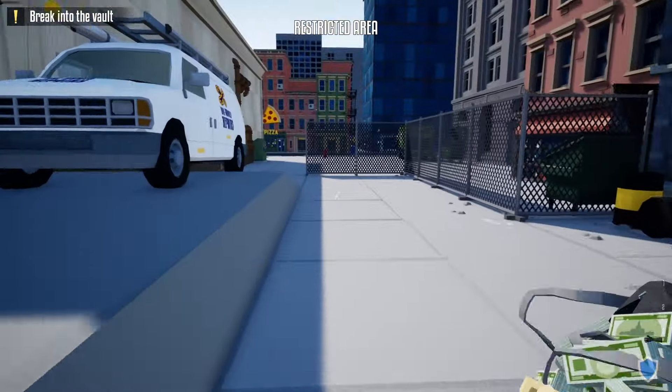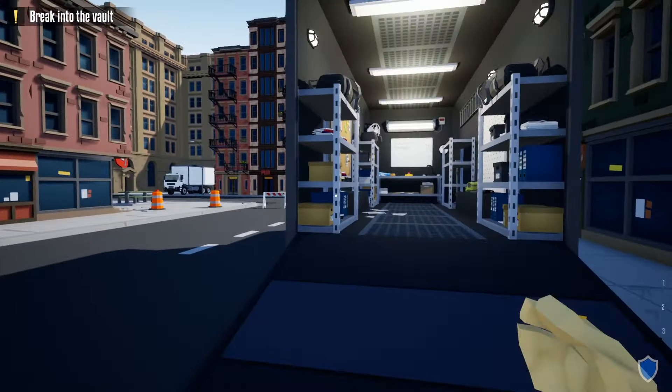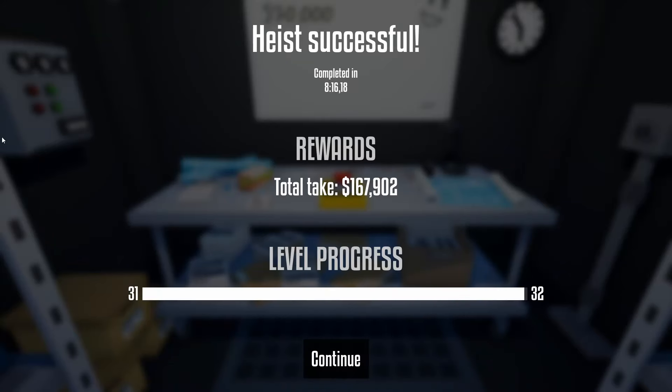We're taking the same path as before, not getting caught by any guards or civilians inside the bank. As we make it back to the van, we're walking away with $167,000. We end the heist just like that. This is an updated version of how to do the Orbital Bank Heist in One Armed Robber stealthily. I hope you enjoyed the video — if you did, please leave a like, comment, and subscribe to help the channel grow, and I'll see you in the next video.